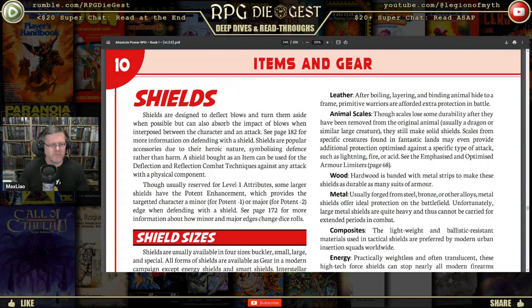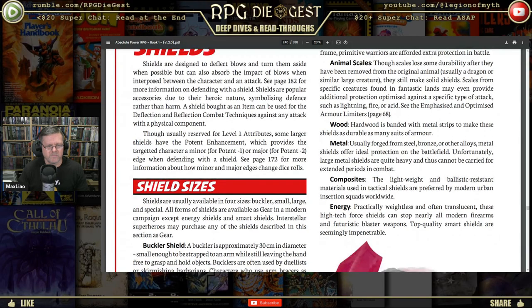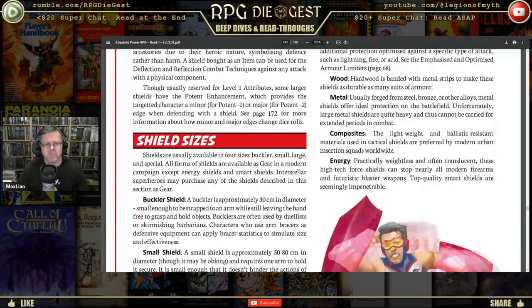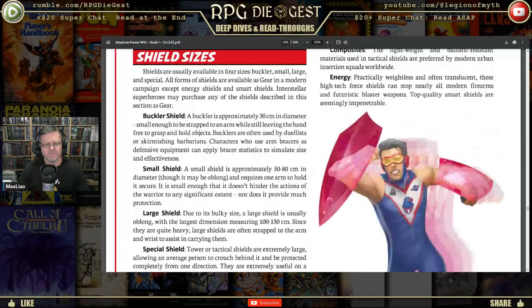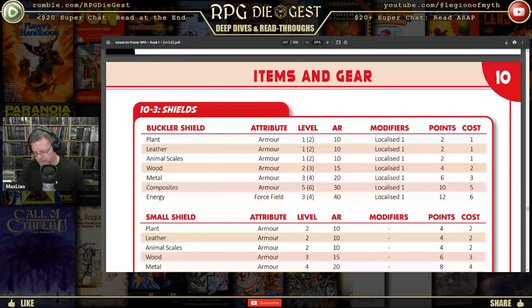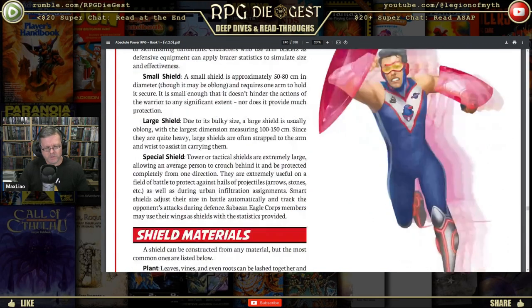Shields are popular accessories due to their heroic nature, symbolizing defense rather than harm. A shield bought as an item can be used for deflection and reflection. Some larger shields have the potent enhancement providing a minor or major edge when defending. You've got different sizes of shields, energy shields, composite shields — it covers all the different themes you could have. Maybe you want a Nordic Berserker with hides and an ancient-style shield, or a superhero with a gem-style see-through shield.